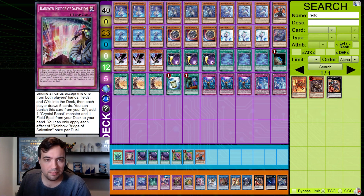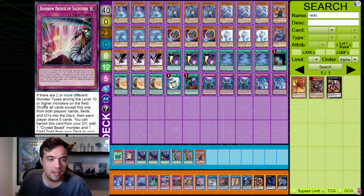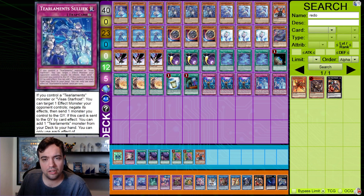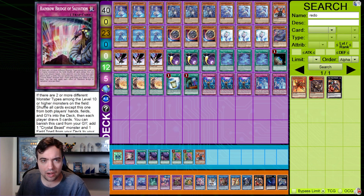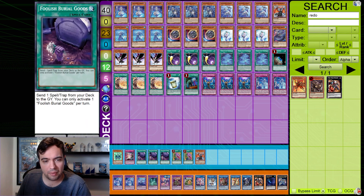The combo with Albion is something I've shown in one of my tech talk videos before: you reveal D/D/D Fusion Doom King Armageddon, then discard a Tear monster from your hand, and together with the D/D/D you get to make an instant Kitkallos — basically like an instant fusion as a quick-play spell. If you draw it together with a Tear Limit it's quite decent. Then you add Albion, which draws you another card and thins your deck further. I also decided to add Night Sword Serpent in this build.